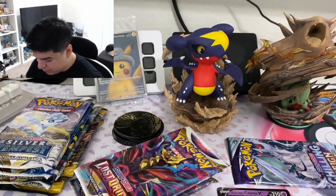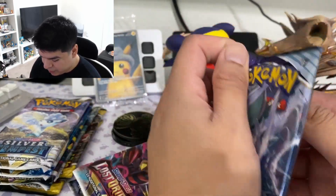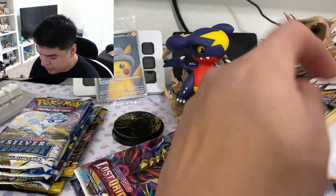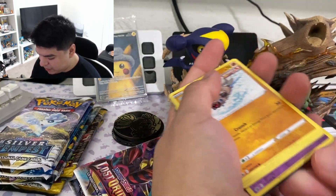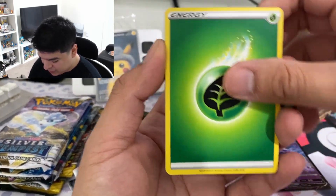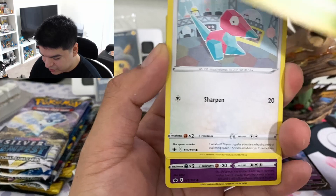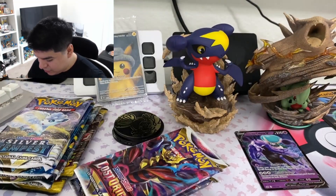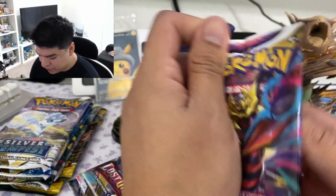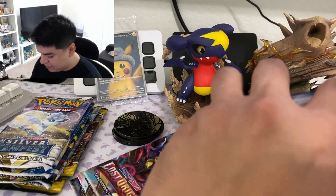These older cards just feel so much different. We just get a regular rare, so Viper. Last Chilling Rain pack — let's see if we get anything crazy. On 151 right now — they're probably gonna cancel my order, but there's like a cart glitch where if you do a quick view on some of the 151 products they're still showing in stock even though they say sold out. I somehow bought like five booster bundles of 151. I didn't get any ETBs, but we'll see if it gets canceled or not.